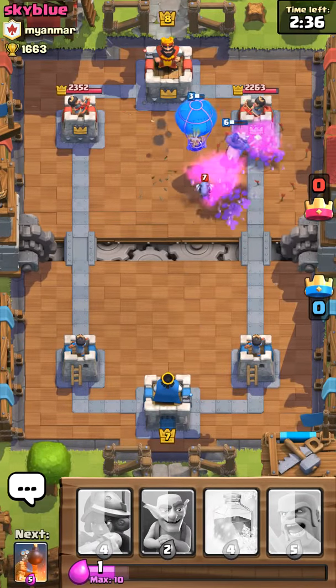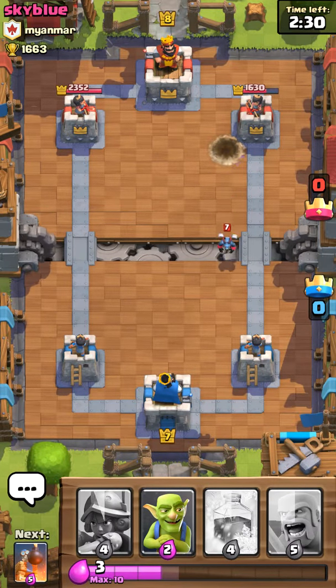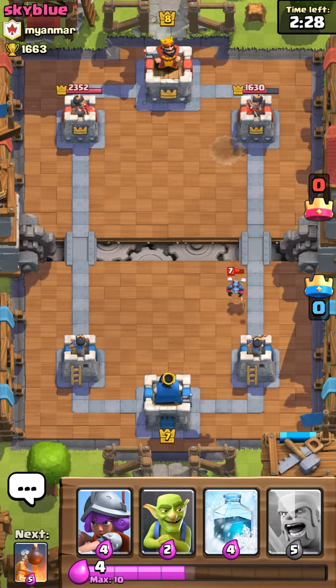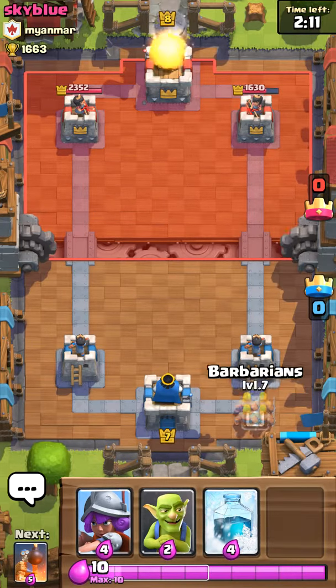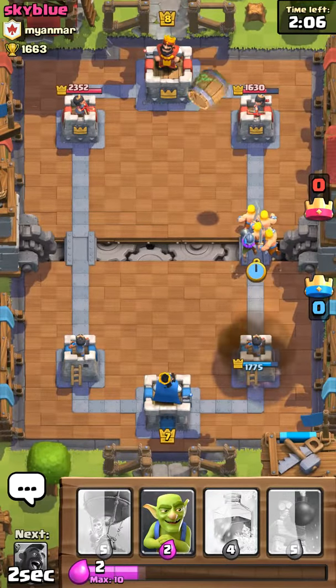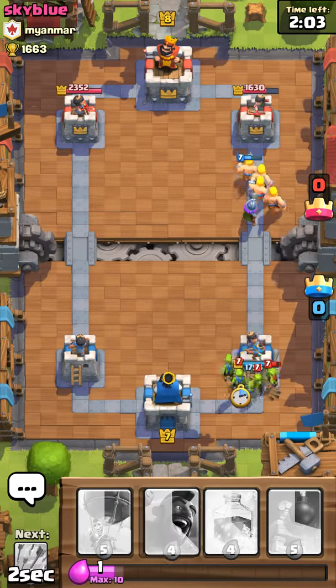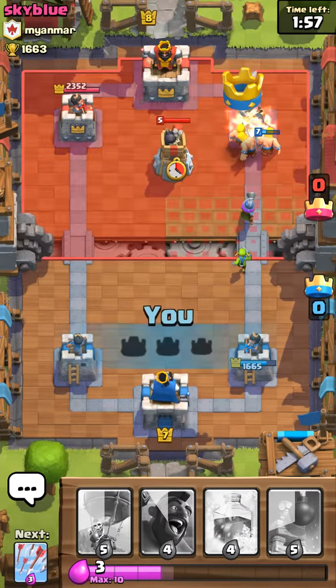Wrecked! And it's still not even getting one hit, which is kind of ridiculous. I think the balloon should have a little more health because it's one of the fastest things to kill but does the most damage. I'm gonna pull off a big rush since he just wasted a lot of elixir. Throw goblins to counter — oh the goblins are a perfect counter! Say goodbye to your tower.